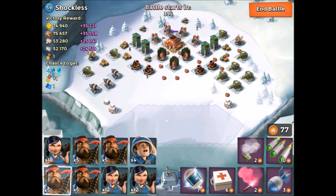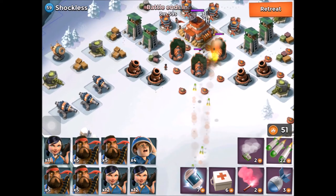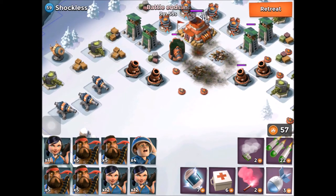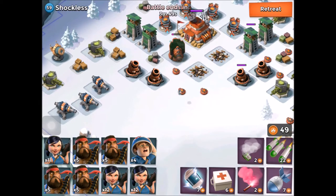So let's launch the attack and see how we approach it. The first thing we need to do is remove the threat of those boom cannons in the centre, and we're going to do that by launching some barrage at them first. That takes a couple of them out, and then we'll just drop some artillery on the one on the left to finish that one off.